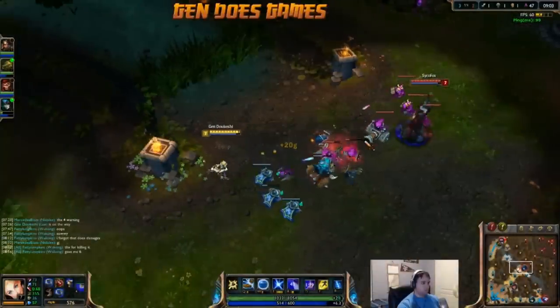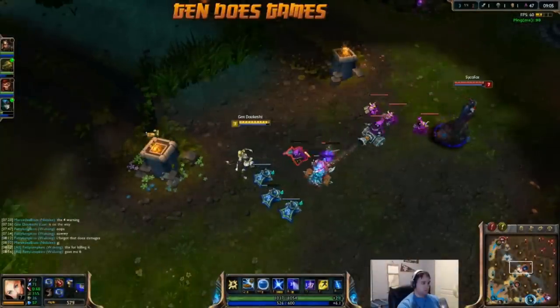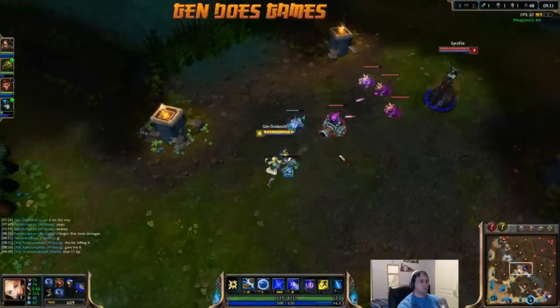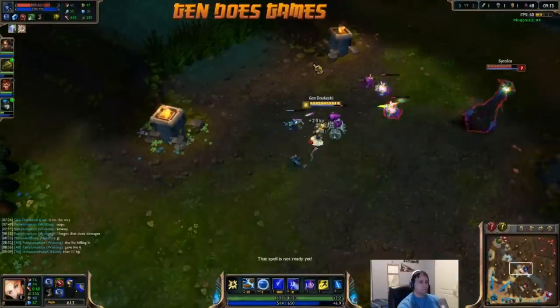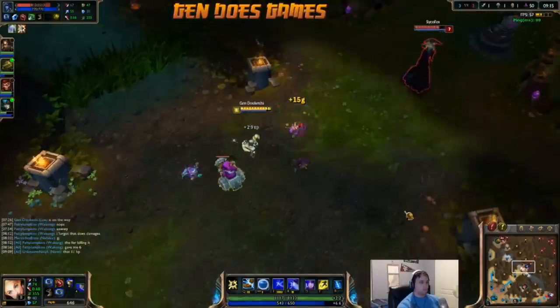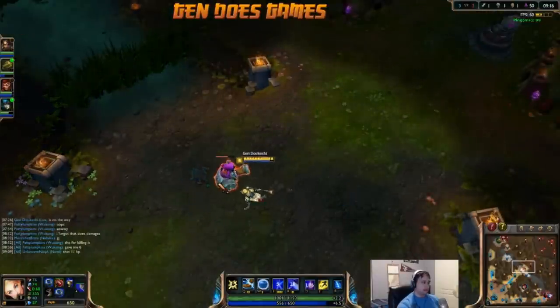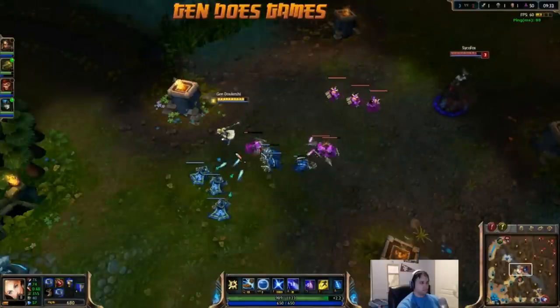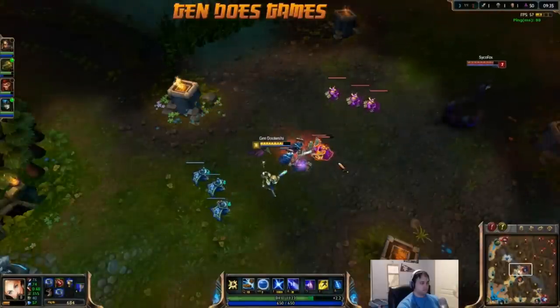You might also consider hybrid penetration marks, especially considering much of Lux's poke damage extends from using basic attacks. You could also take mana regeneration seals, but we'll be doing quite a lot to mitigate those issues in other ways. I take 21/0/9 masteries, getting tons of damage in the offense tree, as well as movement speed, cooldown reduction, and some general utility in the utility tree. All of this mostly works in favor of positioning properly for an attack, and then vaporizing your opponents all at once.